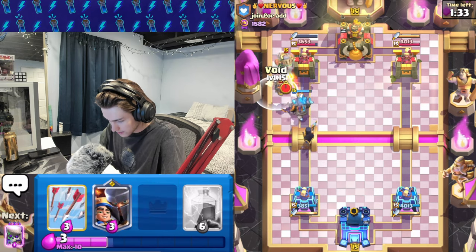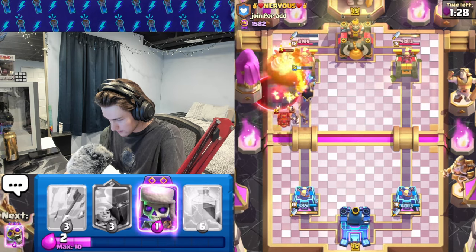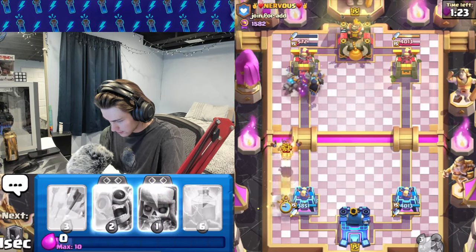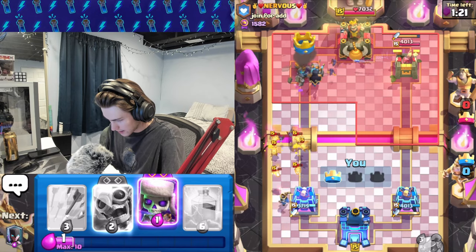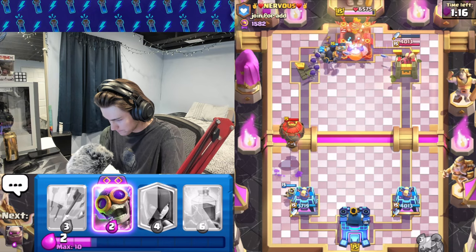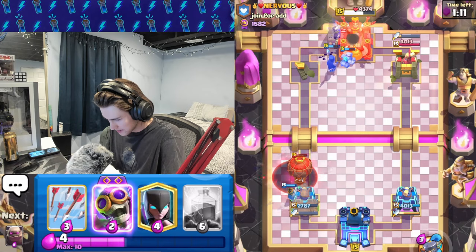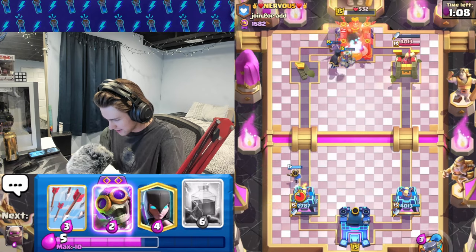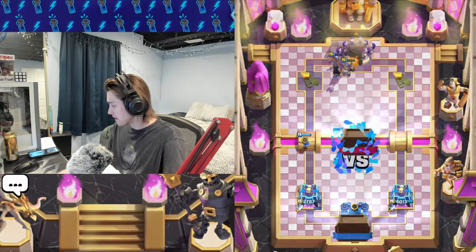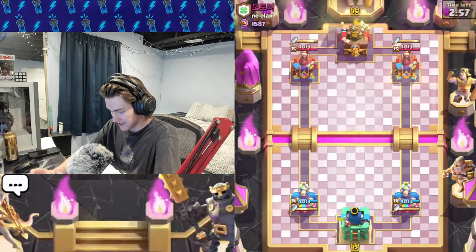Bats are going to build up on that. Get void down — takes out the inferno. Let's get little prince down here. We take out the tower with ease. Just going to go evo skellies, force him to do something. The evo skellies are still alive — that's tragic. GGs — that's probably one of the quickest games I've ever played.